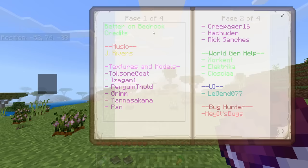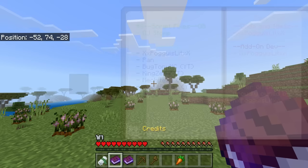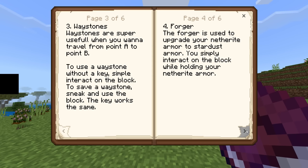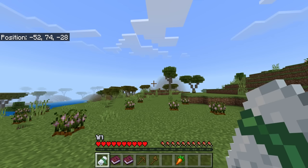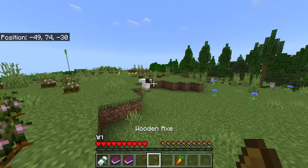Get this video to 5,000 likes and I will do my own let's play of this. Let me teach you the basics. The starter tools you get are a leather tunic, a wooden axe, and a wooden pickaxe. You're also given three extra things: credits for everybody who made this possible, a guidebook that teaches you everything down to backpacks, configuration UIs, waystones, forger, miner, and so much more, and a rolled up quest scroll.